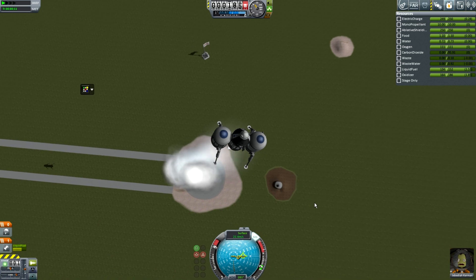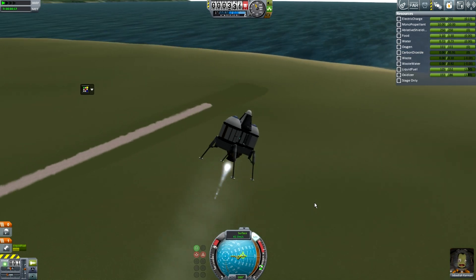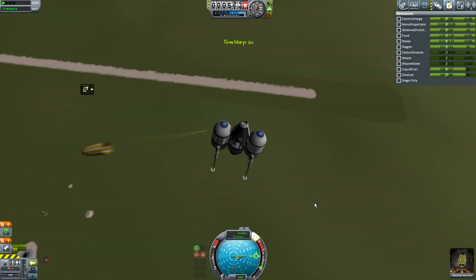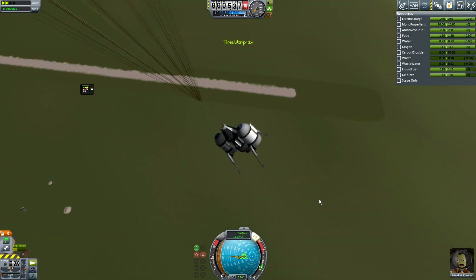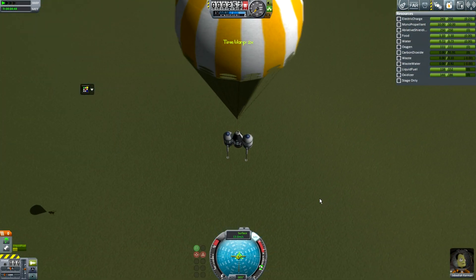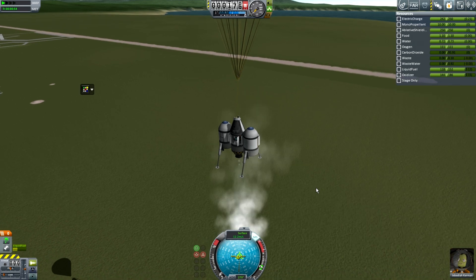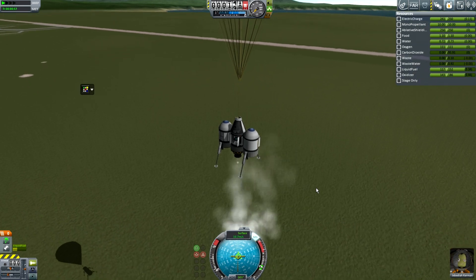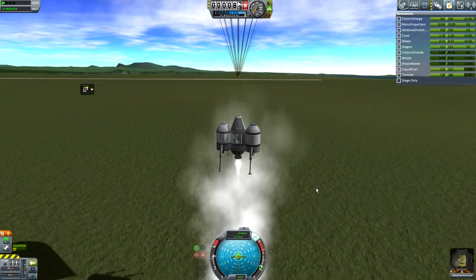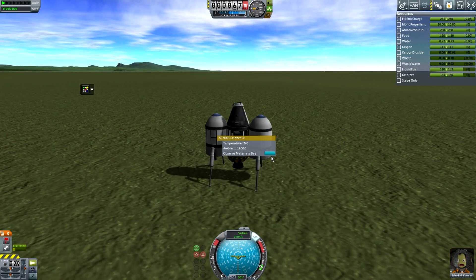Jeb is at the helm so I can actually control this without flying it into the ground, as I almost did when I let a scientist fly in a capsule. Scientists don't go to space until I have a capsule big enough to hold a pilot, a scientist, and an engineer, because I'll probably break a lot of things. I'm just grabbing a few materials bays since I unlocked them and haven't really used them yet. I try to test out all the new technology around the launch pad to get all the science. Let's try not to break this and land it softly on the engine — landing softly and not killing Jeb softly.